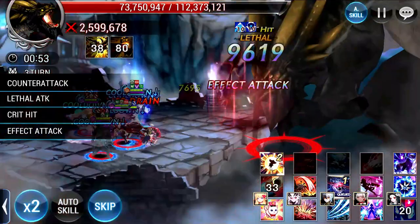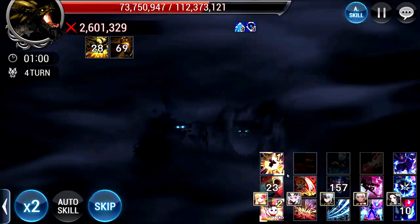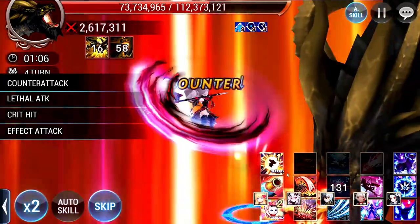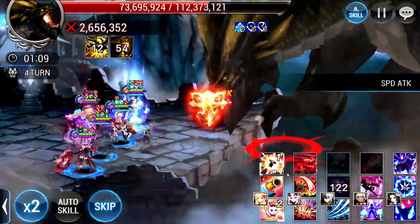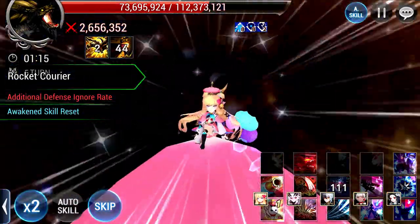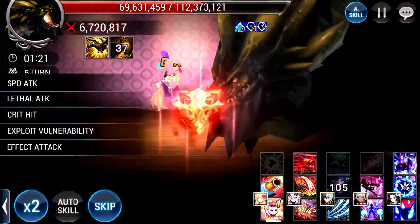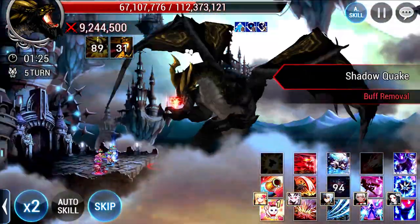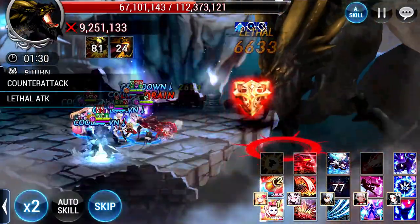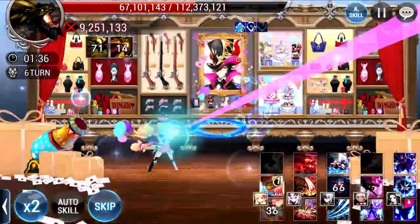Take note that for her passive, she decreases cooldown when she gets attacked by 5 seconds, and when she attacks she also decreases a further 10 seconds — which means in the enemy's turn itself, you have the potential to be decreasing 30 seconds of cooldown each enemy turn. She also increases your block rate as well as your lethal damage of allies, which is the same thing Fenrir can do. So you might be thinking why I'm using Fenrir here since I'm already using Aerys — they both increase Lethal Rate by a certain percentage.